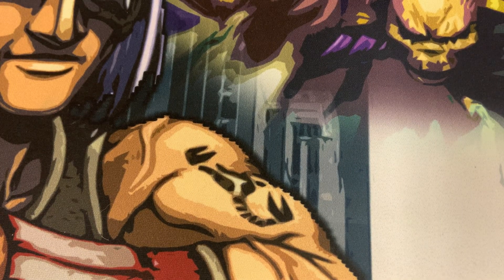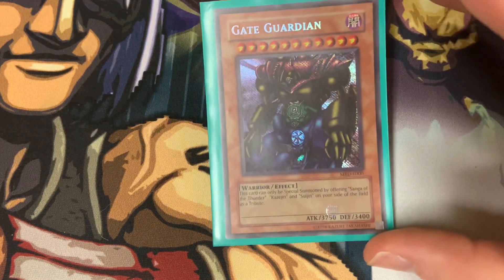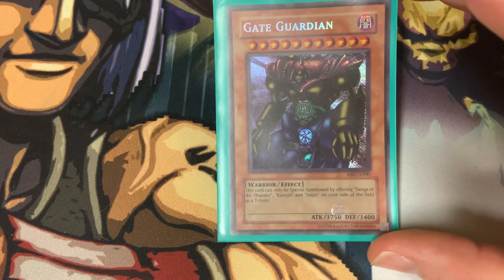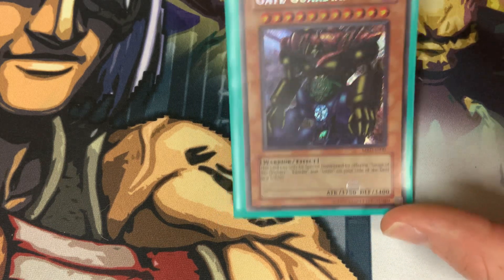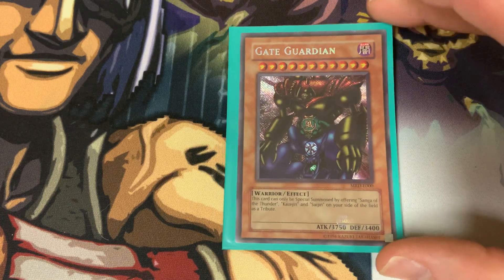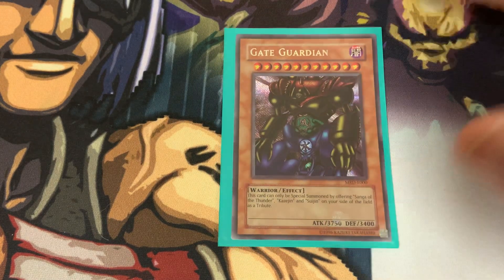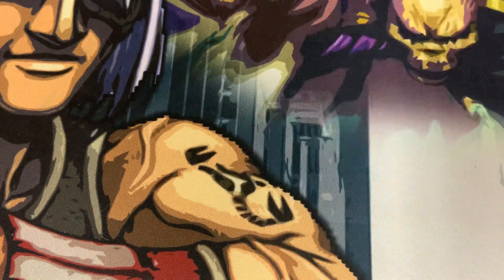Here are the bigger cards. I paid $20 for the Gate Guardian Secret Rare. You can see it has the E000 code, so you know it's the reprint set. I paid $20 and I think it's going for about $40 to $50, give or take. Either way, it's a Secret Rare Gate Guardian — I already know that $20 is less than what it currently costs, so good stuff there.